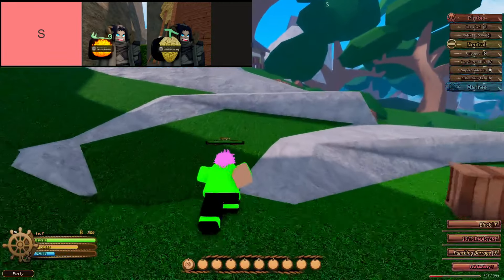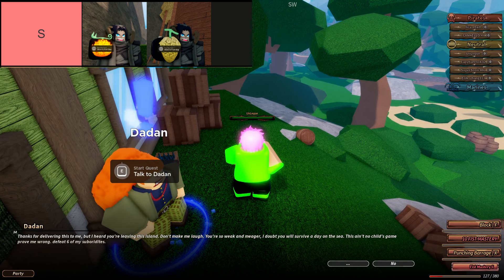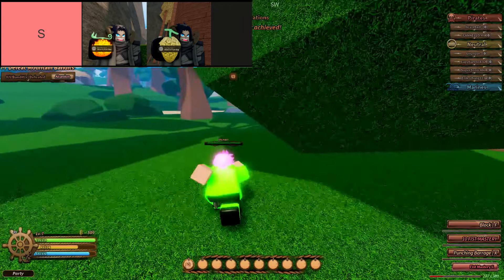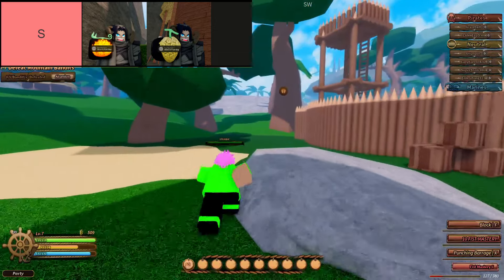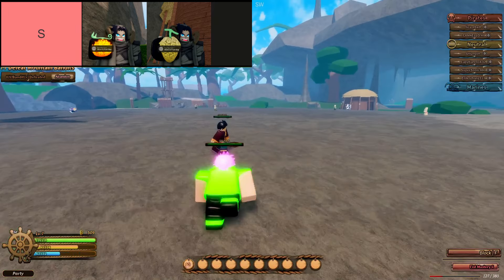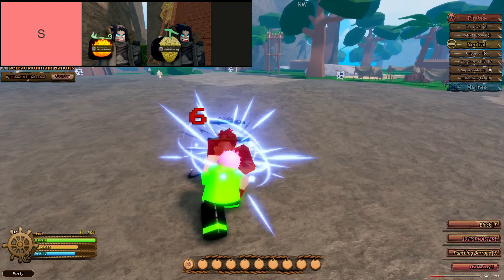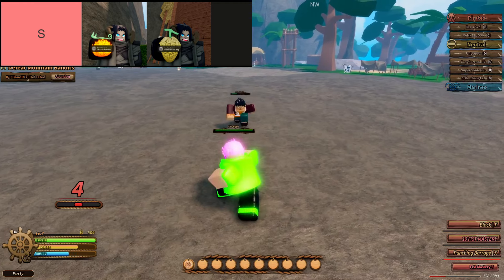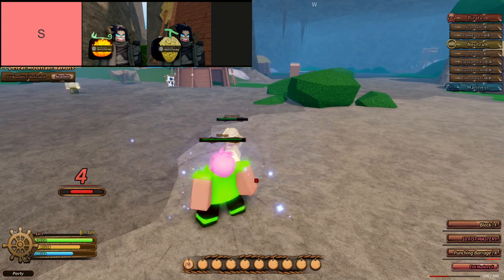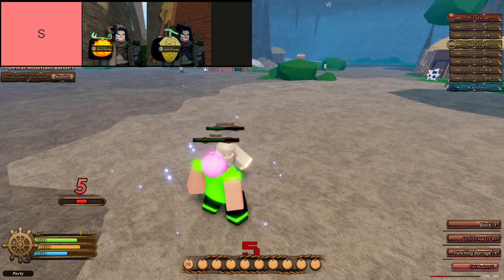In the world of Legacy Piece, there exists a rare class of devil fruits known as S-tier, representing the pinnacle of power and versatility within the game's meta. These fruits stand as the absolute best of the best, coveted for their unparalleled abilities and game-changing potential. Possessing an S-tier fruit is akin to wielding the ultimate weapon, offering a distinct advantage in any encounter or battle. To obtain an S-tier fruit is to secure a position of dominance — these fruits are incredibly potent but also exceedingly rare. Whether it be the ability to manipulate time, control the elements, or summon otherworldly creatures, S-tier fruits represent the pinnacle of achievement for any aspiring pirate within Legacy Piece.